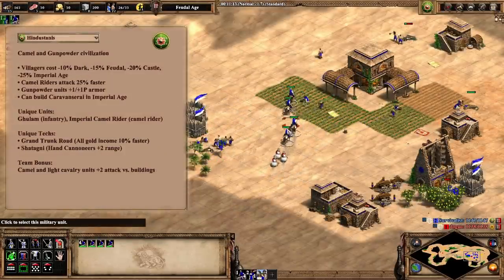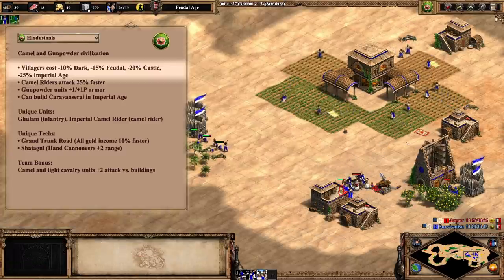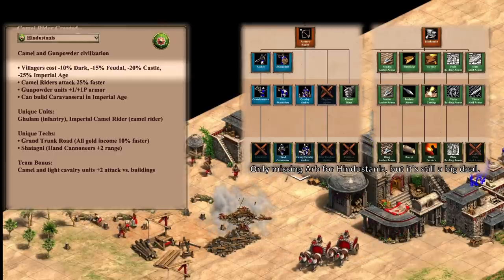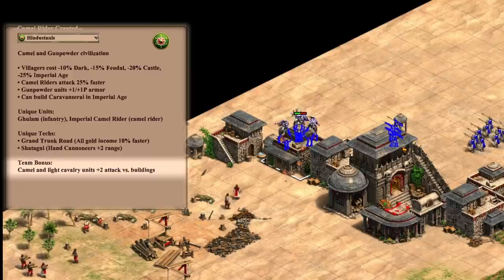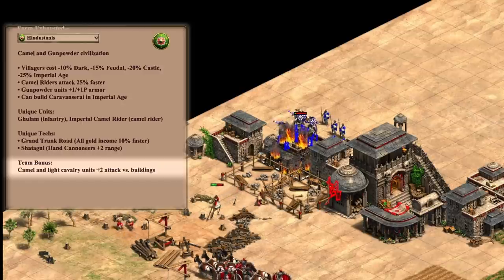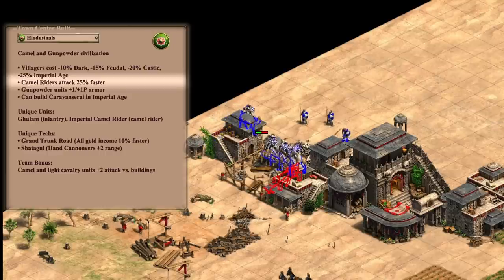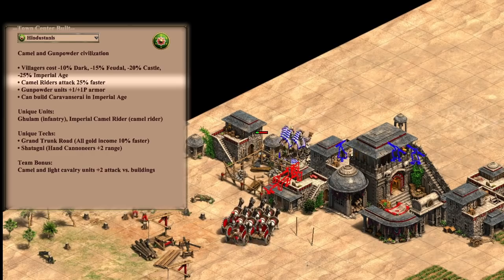The last civ is the reworked Indians civ, the Hindustanis. They still have their staggered cheaper villagers bonus, which is one of the best eco bonuses in the game. If you produce 15 villagers for a 19-pop scouts opening, you already save 75 food in dark age. The food savings can also help a men-at-arms archers rush, but like the Gurjaras they lack some upgrades for their archer line in the late game, so you'll have to transition from archers eventually. A new bonus added to the Hindustanis is that their scout cavalry and camel line do plus 2 additional damage to buildings. This applies in feudal age, so their scouts share some of the functionality of men-at-arms while still being mobile — which makes me think that scouts into archers instead of men-at-arms archers will be better with them. Hindustani camels attack 25% faster, which especially helps at taking out buildings and gives them a much better fight against pikemen than other camels. This civ really wants you to play scouts, though the follow-up with archers can delay you from getting to castle age where you get even cheaper villagers.